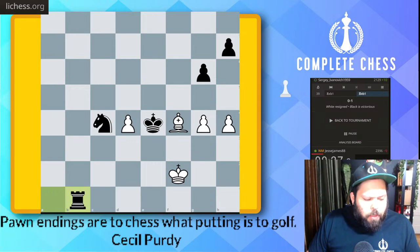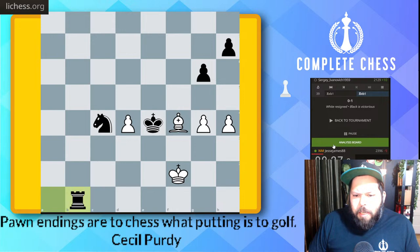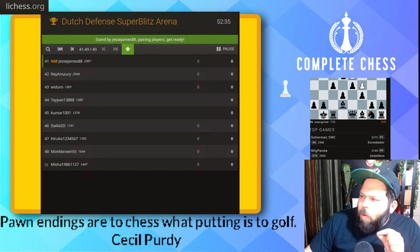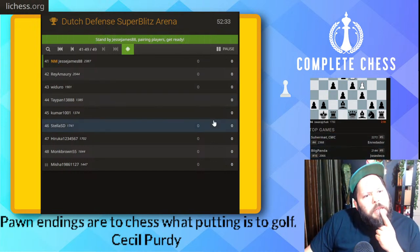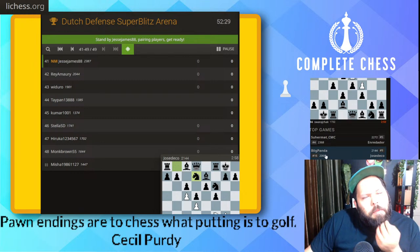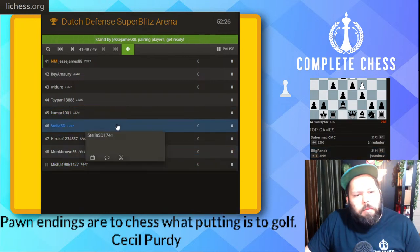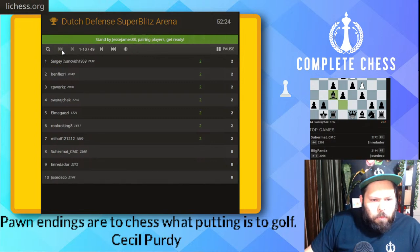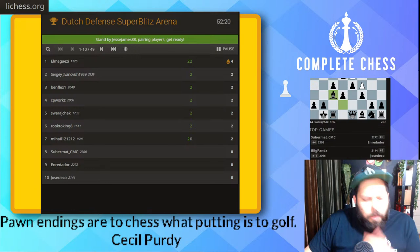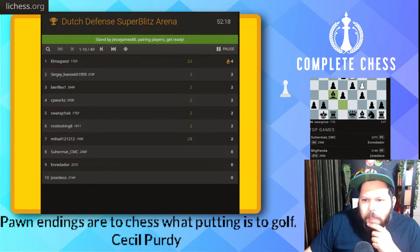This is really interesting — I like the way they played the black side of this. I will have to try this idea out myself. The b6 bishop a6 idea is very interesting. Next game, let's go — hopefully we get a lower-rated opponent this time.